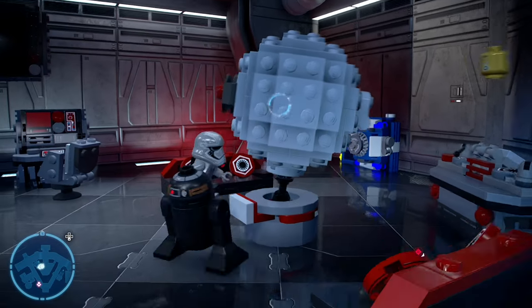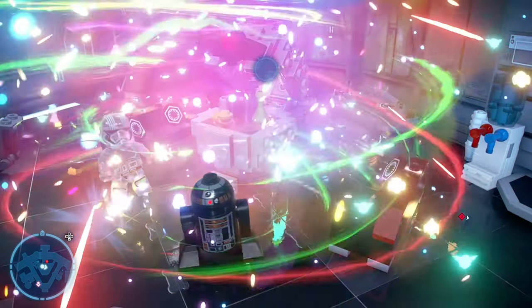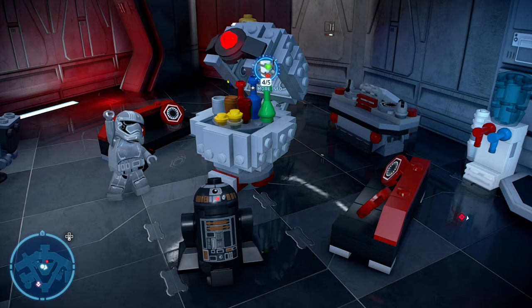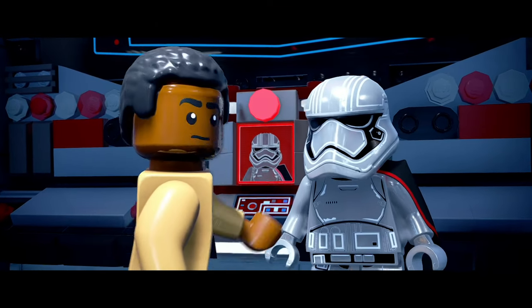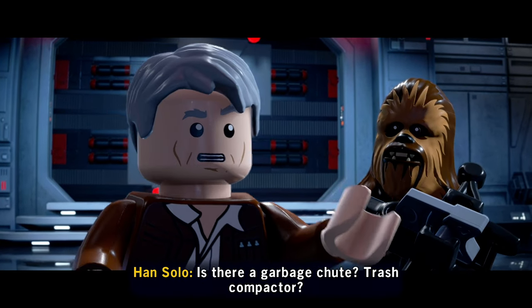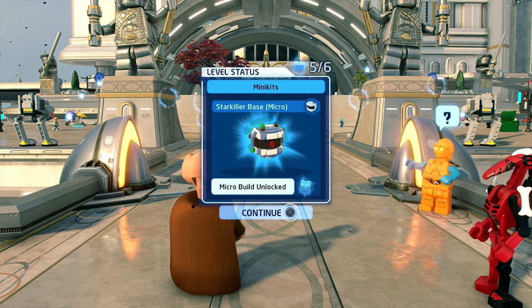Wait a couple of seconds after the music starts playing and you will see the diorama of the Starkiller base in the middle of the room open up and give you the fifth and final minikit in this level. Now that you have all of the minikits, make sure you finish the level to save your progress. When you collect all of the minikits in this level, you unlock the Starkiller Base Micro Starship.